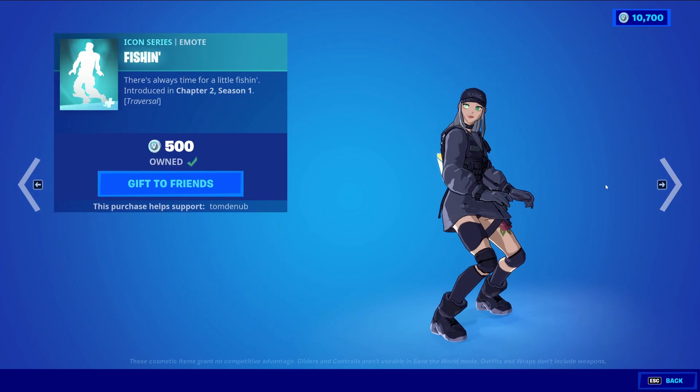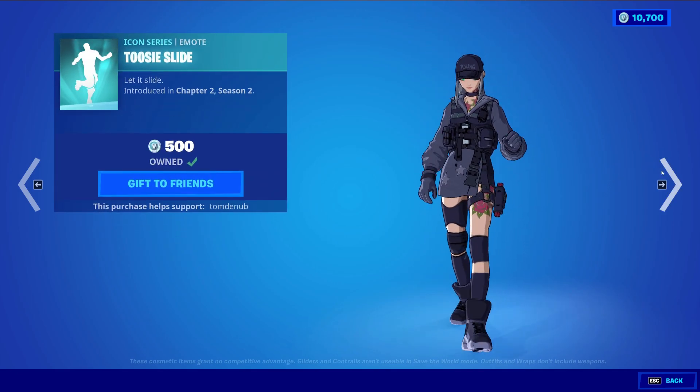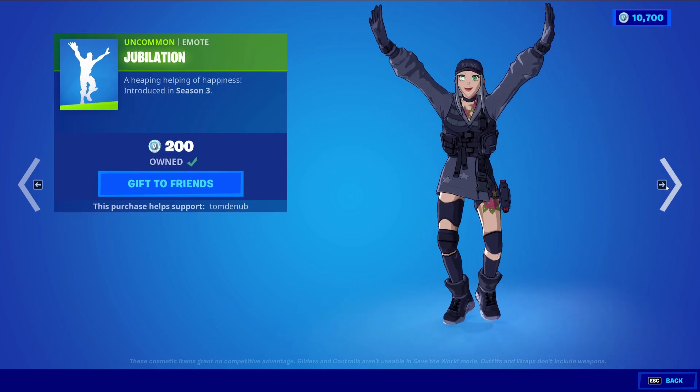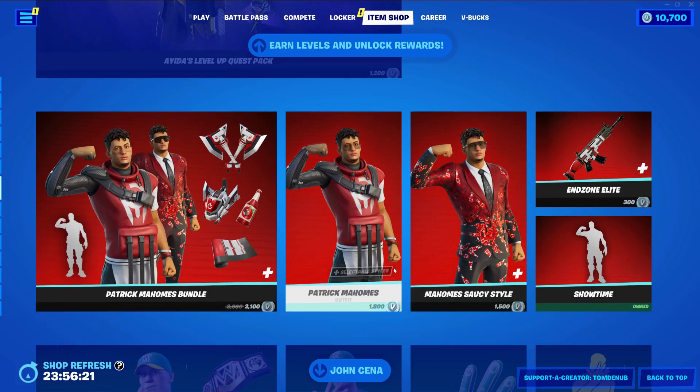We have Fishin', an Icon Series emote at 500 V-Bucks - a traversal as well. Tootsie Slide, an Icon Series emote at 500 V-Bucks. It Was All a Dream, an Icon Series emote at 200 V-Bucks. Jubilation at 200 V-Bucks. And we have the Goat outfit still here from yesterday's item shop.